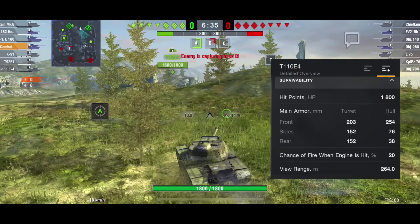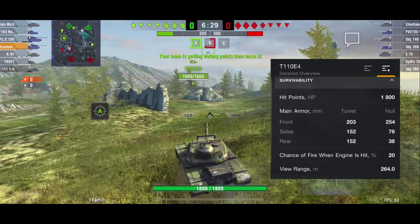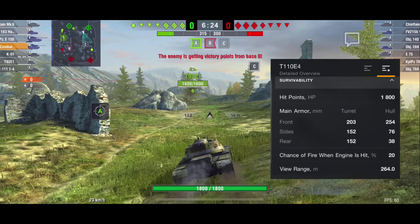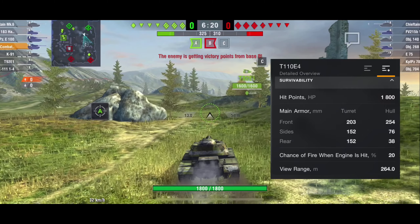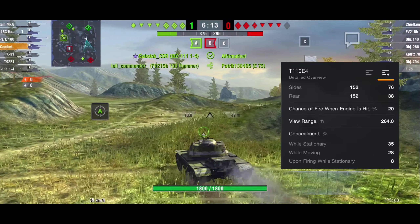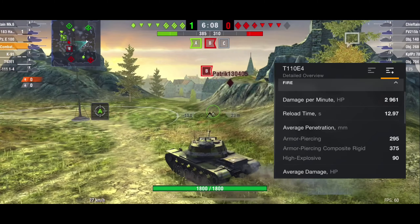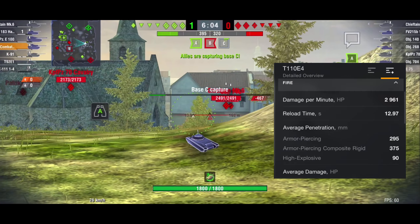Right away for survivability, you have 1,800 hit points. For the main armor on the front, the turret is 203, the hull is 254. For the sides, it's 152 for the turret and 76 for the hull. For the rear, it's 152 for the turret and 36 for the hull. Chance of fire when the engine is hit is 20%, and the view range is 264 meters. For concealment while stationary it will be 35%, while moving 28%, and upon firing while stationary it will be 8%.